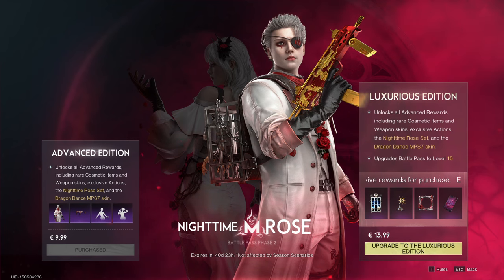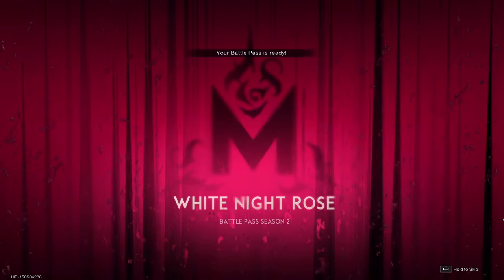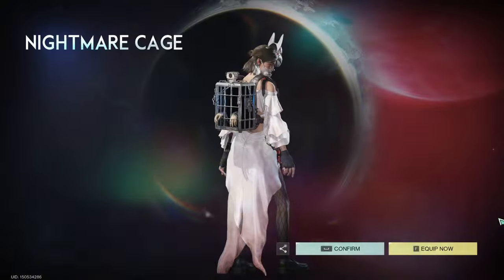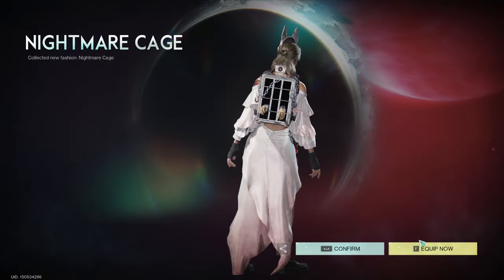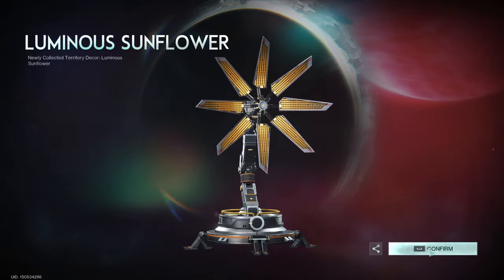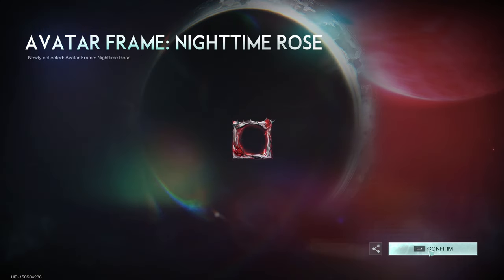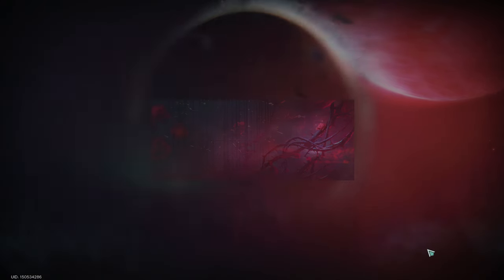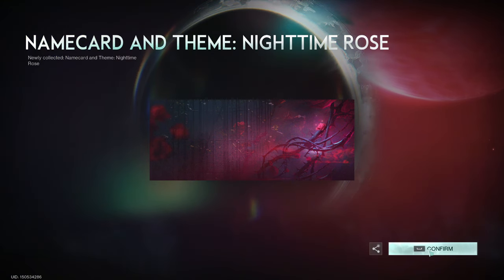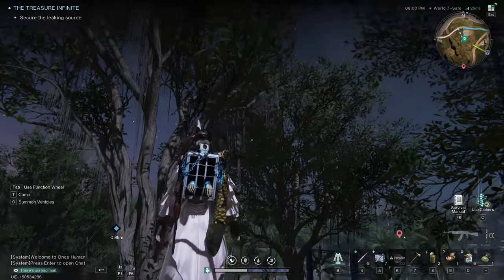Here we are to reveal the wonderful rewards you can obtain by purchasing the luxurious edition for just an additional 13 euros and 99 cents. You'll get the nightmare cage, an absolutely amazing backpack, a stunning luminous sunflower to beautify your bases, a beautiful avatar frame with roses, the name card, and the theme nighttime rose — all incredibly beautiful.